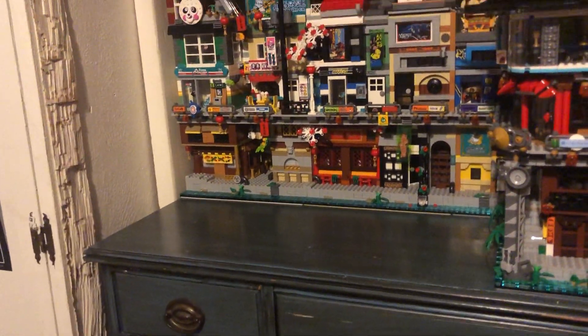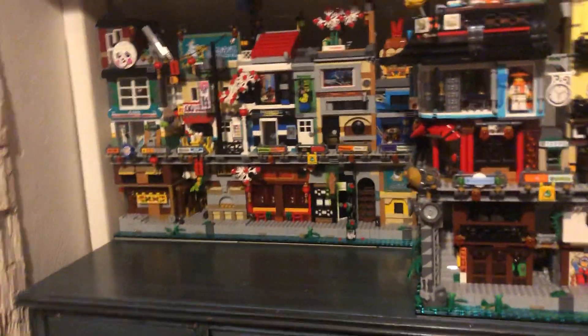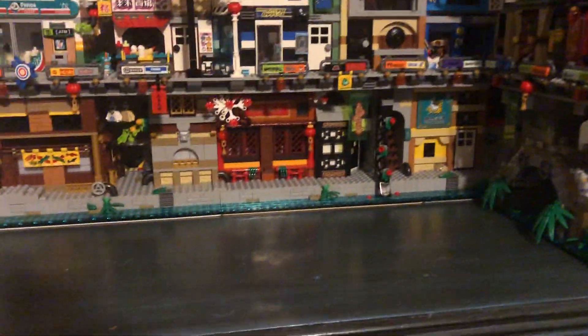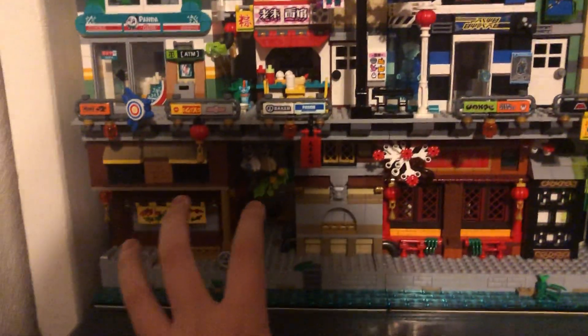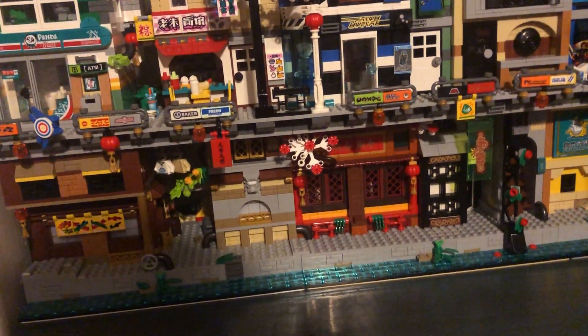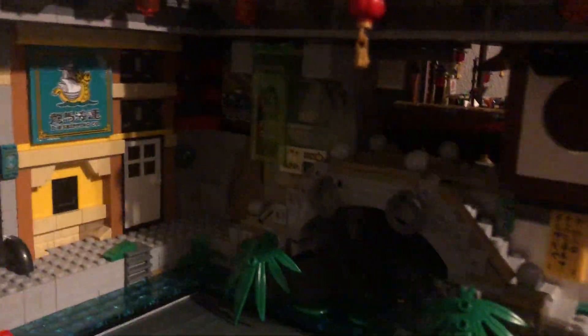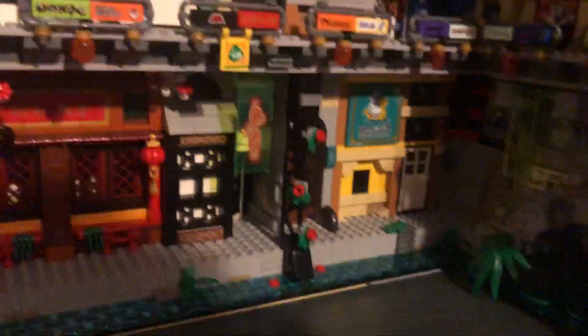So I rearranged the city. This is the custom expansion here that used to be attached to this end, and this used to be over here. I was originally just going to put the Gardens in the single slot I had and leave everything else the same, but I didn't like the shadow obscuring it. I also always had an issue with not being able to see this side of Ninjago City very well — there was barely any space to get in there. Now there's quite a lot of space to look.